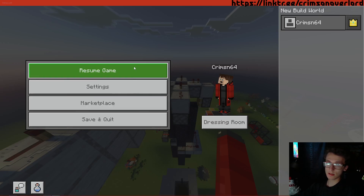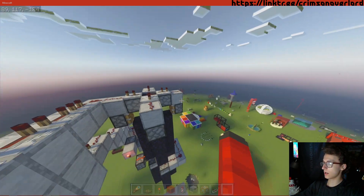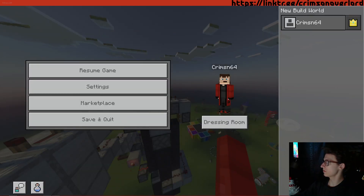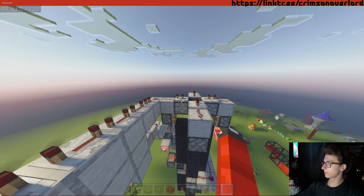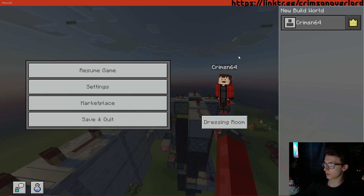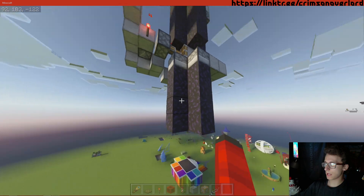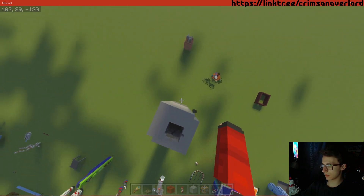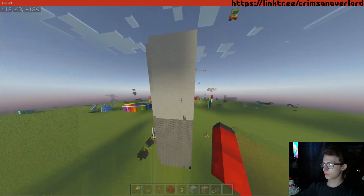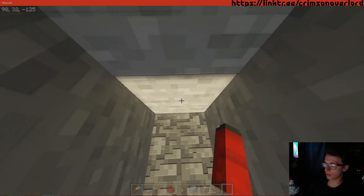Hello, it is me, the Crimson Overlord, and today I am happy to show you a working proof of concept for the Boom Booster. This is a mining assistant, kind of like a driller, that can dig through 30 layers of stone in around 40 seconds.